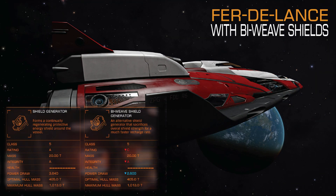On the left you can see the regular shield generator — the best shield generator, 5A. On the right, the Biweave shield generator 5C. There are no different ratings, so only 5C is available. Same mass, same optimal hull mass, maximum hull mass. But as you can see, you will save 1MW of your power output. So Biweave shields are very economical, especially if you don't have enough power.